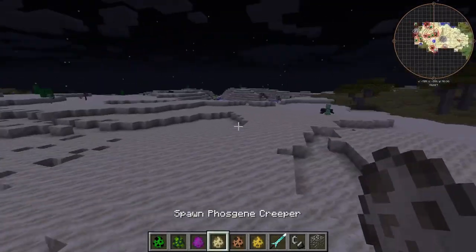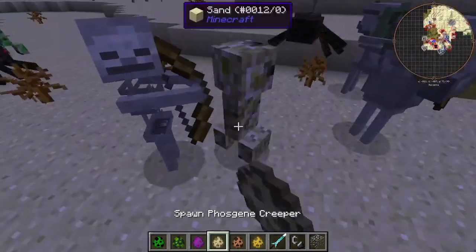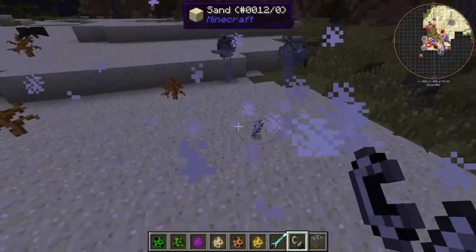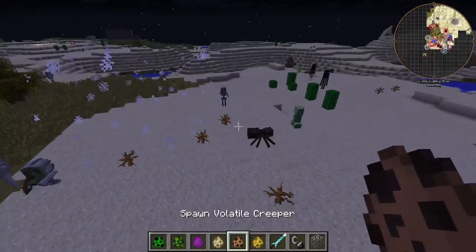Next we have our phosgene creeper. Here's an unsuspecting subject — hello there. Witness the phosgene creeper. It poisons whatever breathes it in, which I guess makes sense — it is phosgene.